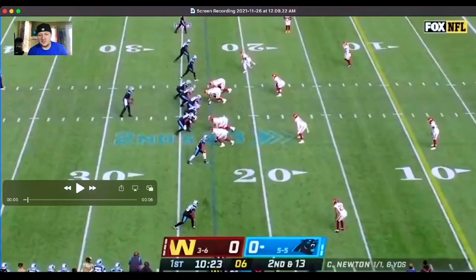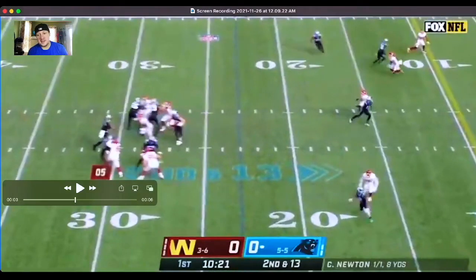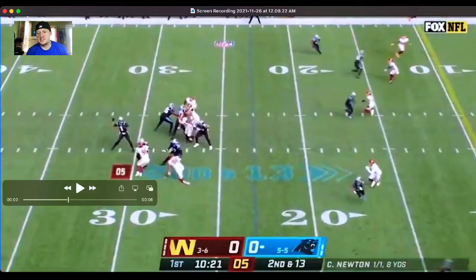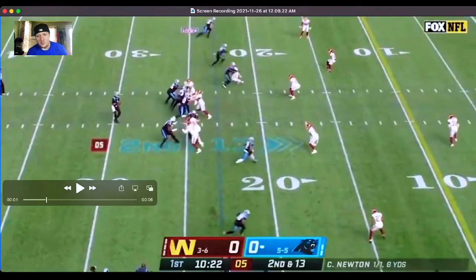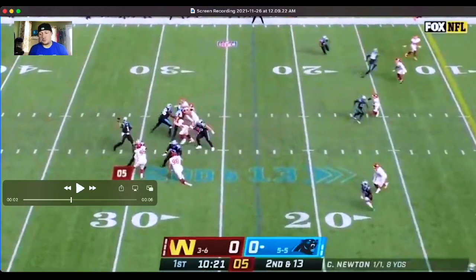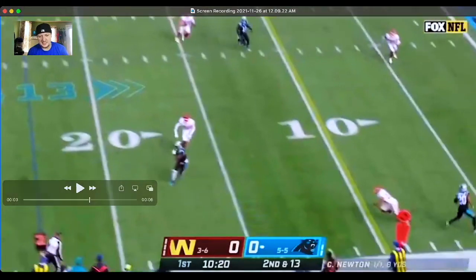DJ Moore is getting off the line of scrimmage and he does something interesting — he kind of drifts toward the linebacker, gets almost midline to him, looking at him heads up. And when he breaks off this route it just gives him more space to operate with. We know this backer isn't going to be able to keep up with him step for step — he's not quick enough. Hardly anybody's quick enough to keep up with DJ Moore. We're just trying to get more space to manipulate the yards after the catch. Quick footwork, no drifting in the route, just assertiveness — and that allows him to create separation and work in that space to get the target.